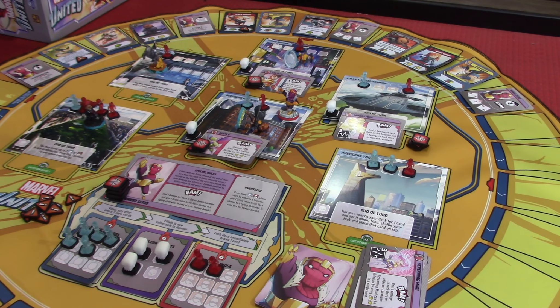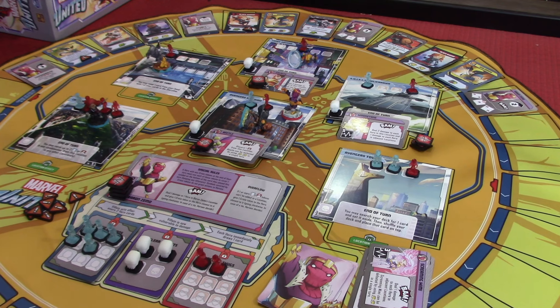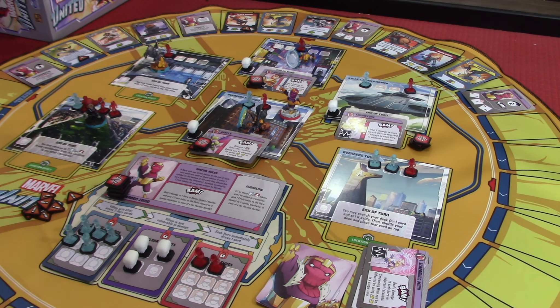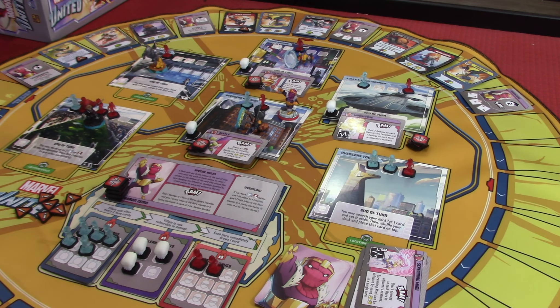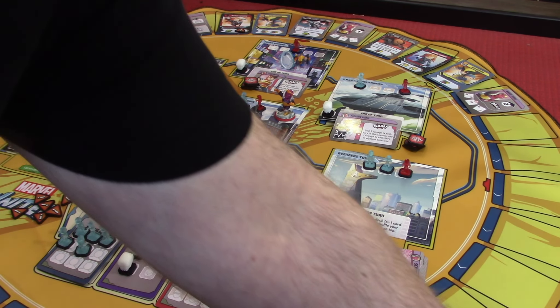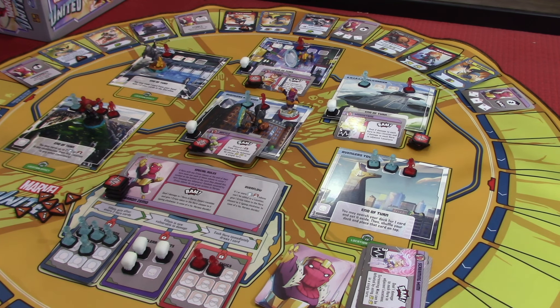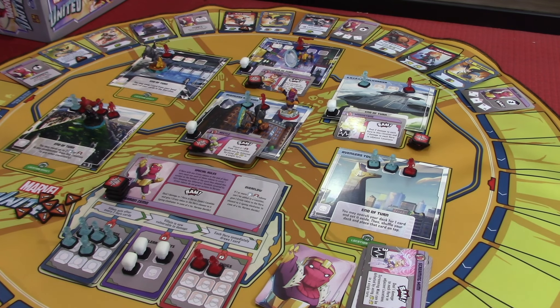The overflow: if one or more heroes, civilians, or thug tokens cannot be added to a location, give one crisis token to the hero closest going clockwise. That's three crisis tokens on Black Widow now. This took a turn for us — I haven't played in a while and must be getting rusty at this game. I wasn't losing any of the games for a while.